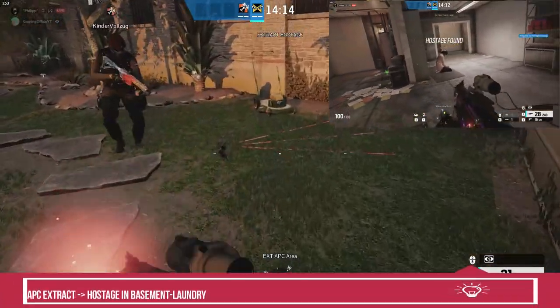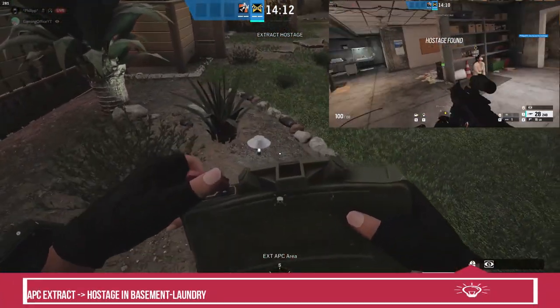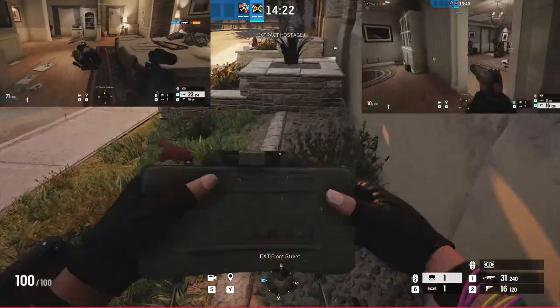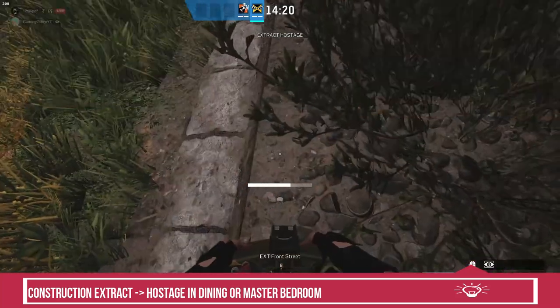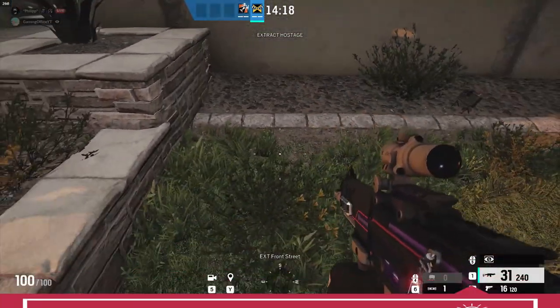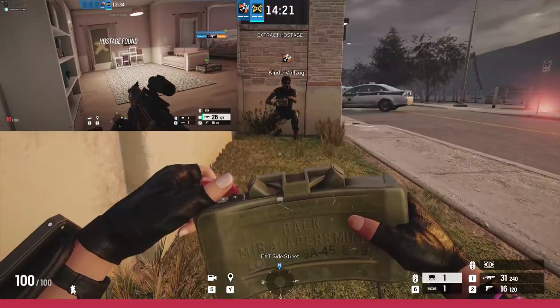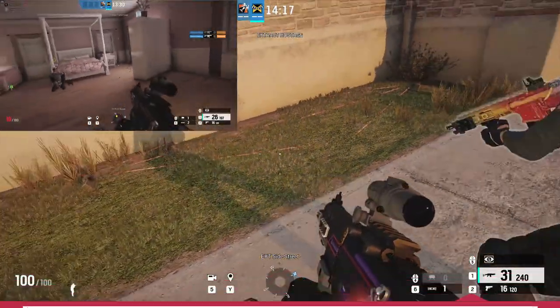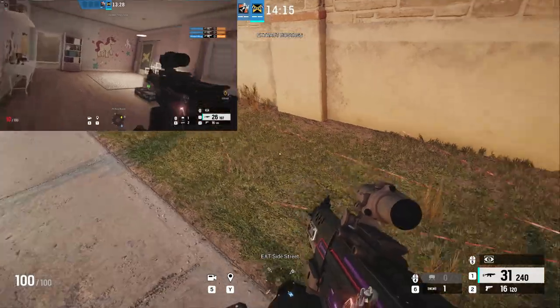Ist eure Extraction bei APC, dann befindet sich eure Hostage unten und ihr müsst die beiden Claymores wie gezeigt platzieren. Bei Construction befindet sich die Hostage entweder in Dining oder oben im Master Bedroom, Claymore wie gezeigt. Wenn die Extraction unten bei River Docks ist, müsst ihr hochgehen und die Geisel oben im Pink Room abholen und zwei Claymores wie gezeigt platzieren.